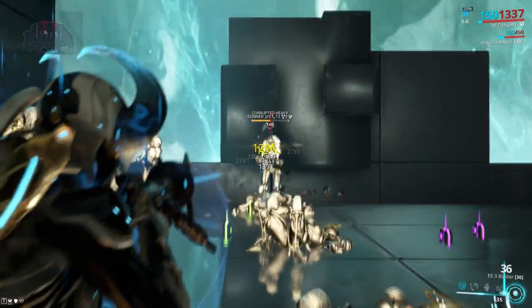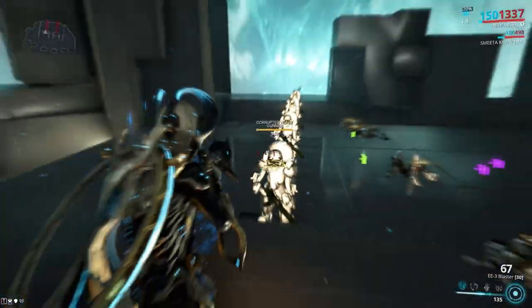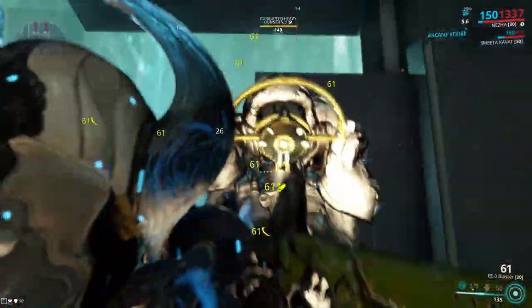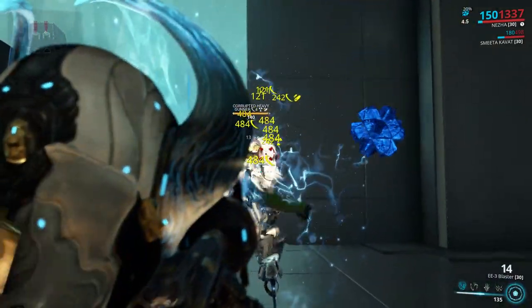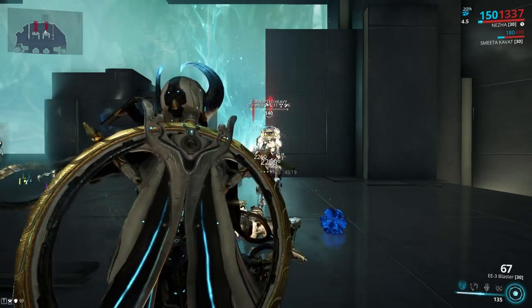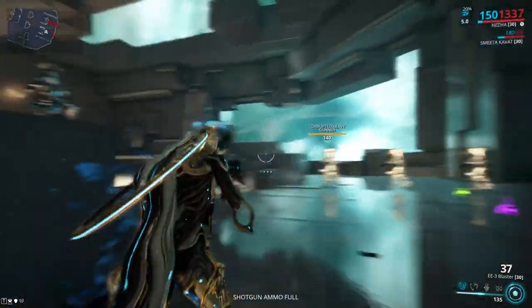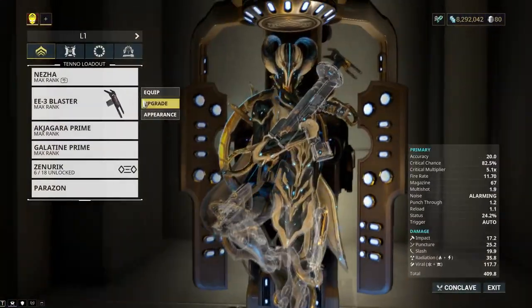The recoil is a bit much. Once I get more Forma I'm definitely going to put Stabilizer on. The Bleed Ticks are a lot — there's a lot of them and they're really damn strong. That's that build. And then the Heat Corrosive build is of course going to murder Grineer.